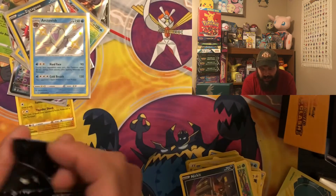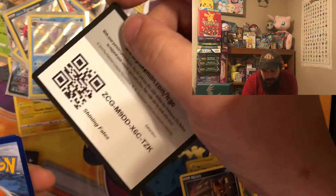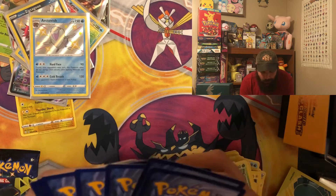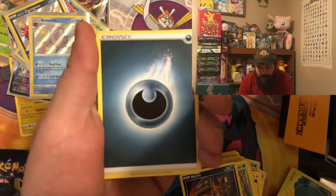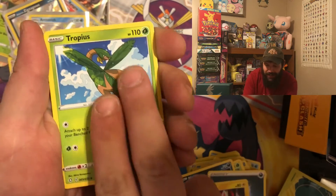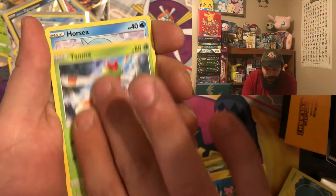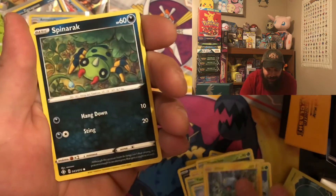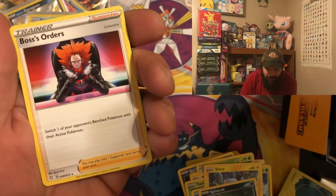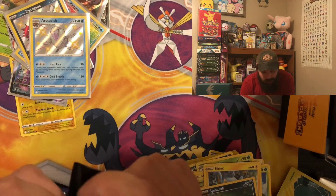Another shiny Pokémon to add to the collection — shiny Toxtricity. Another code card. I keep wanting to say Hidden Fates or Champion's Path — I'm not used to being in the new set yet. Pack results: Wooloo, Morpeko, Yanma, Horsea, Shinx, Spinarak, Cofagrigus reverse, and Boss's Orders. Two more packs to go — can we get one more shiny Pokémon?